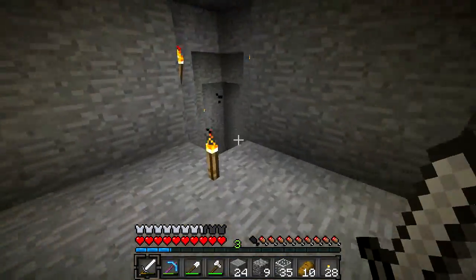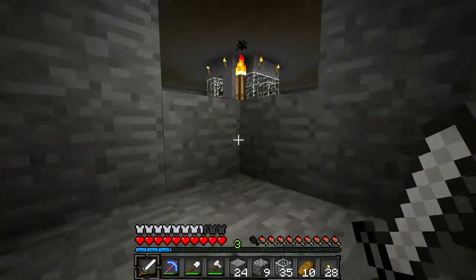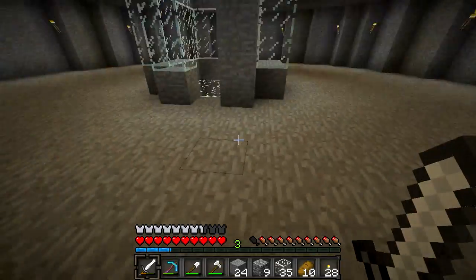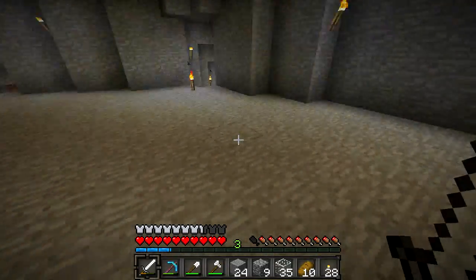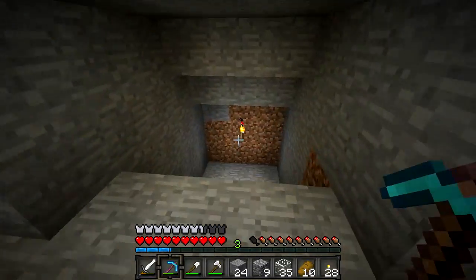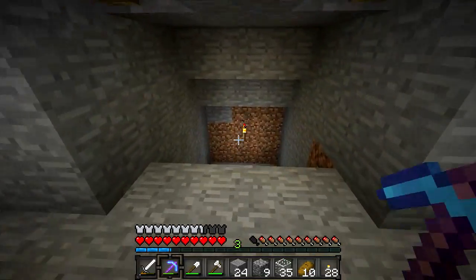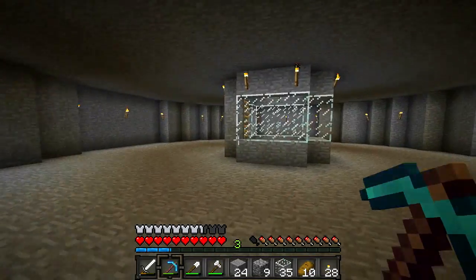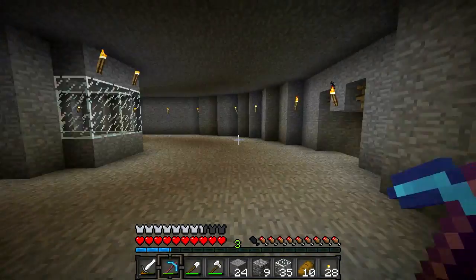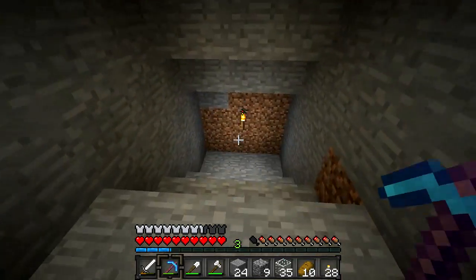I was trying to make like a little nether portal room down here, because this originally was where my nether portal was — I think my portal was like here or something, because I just dug out. But I did actually go into the nether, and I realized that I actually spawned in the portal that takes you to the end. So that didn't really work too well. Like, I would exit the portal that took you to the end, which was kind of impractical, because I couldn't actually get back to my house.